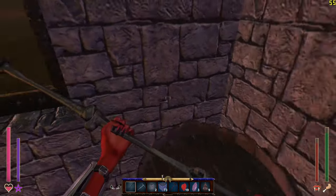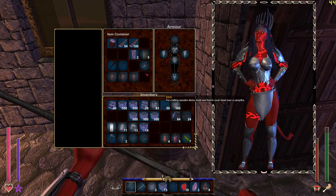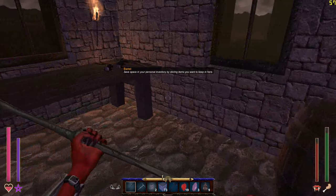In this video, I'm going to showcase some of the new content added to Fallen Angel Hell Survival in the Early Access Version 1.06 update.